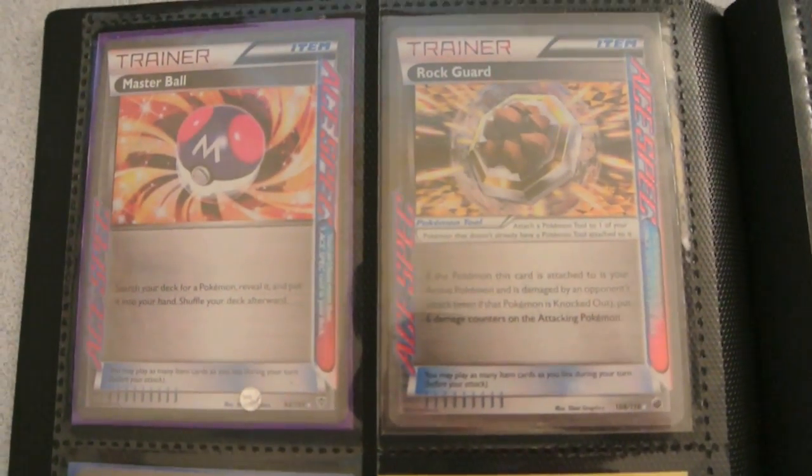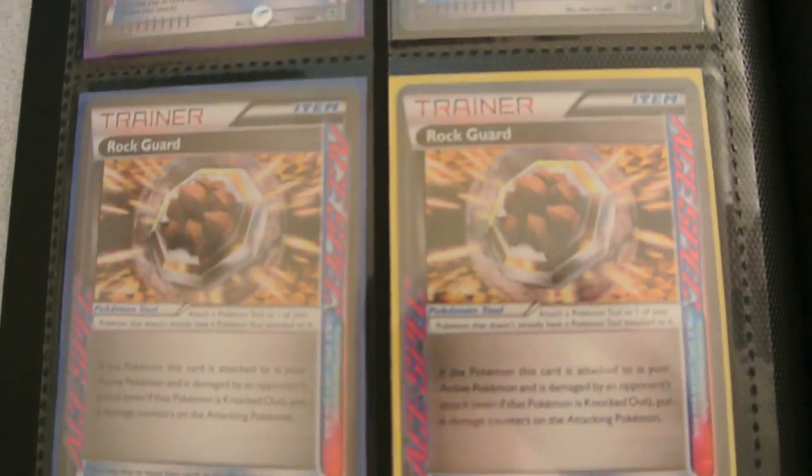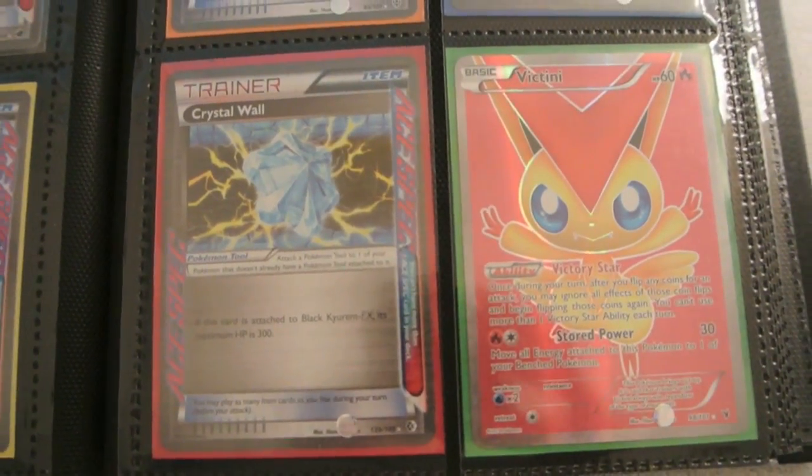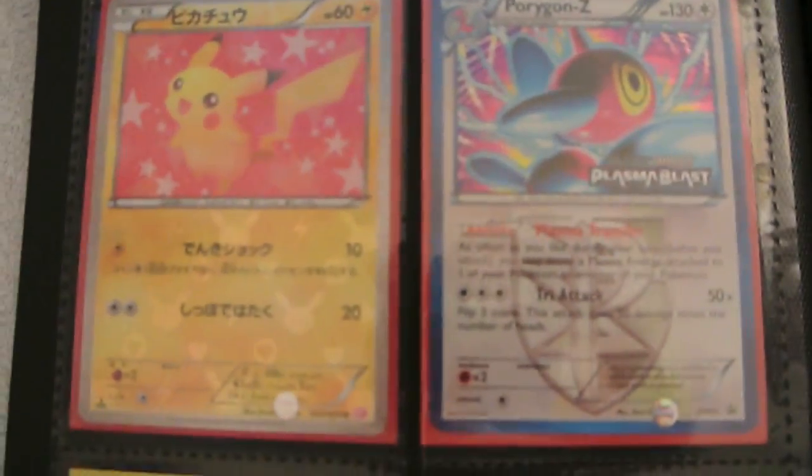Then I have some ACE SPECs: Master Ball, several Rock Guard ACE SPECs, Scoop Up Cyclone, Crystal Edge, Crystal Wall, and Victini Full Art from Noble Victories, which is also playable because it got reprinted in Legendary Treasures.